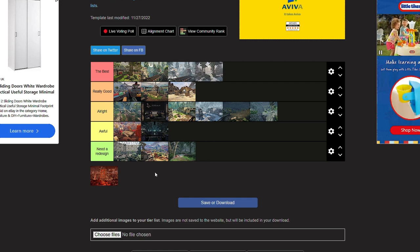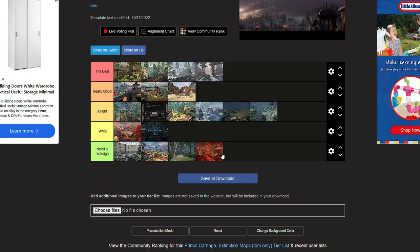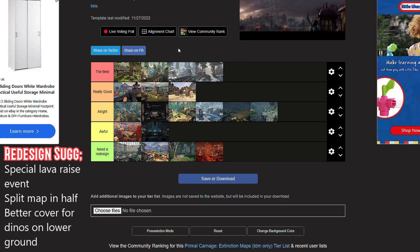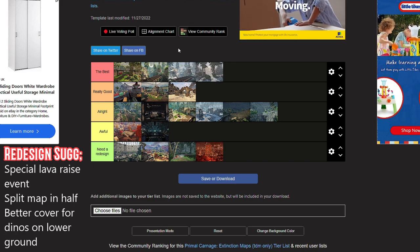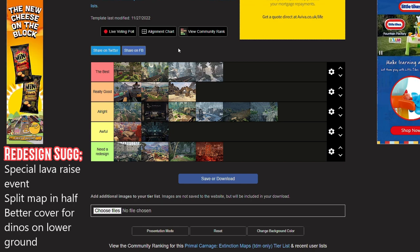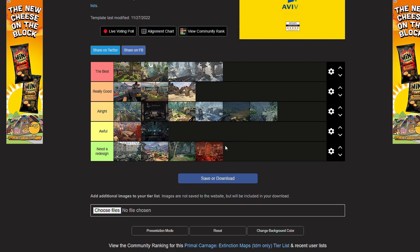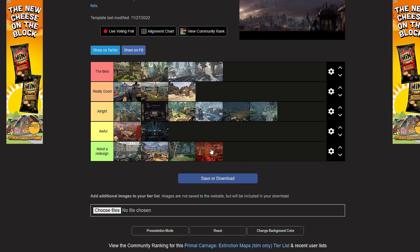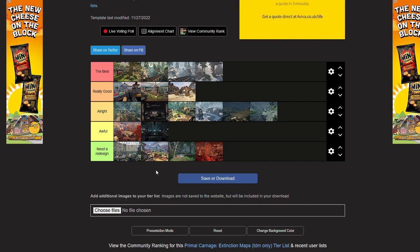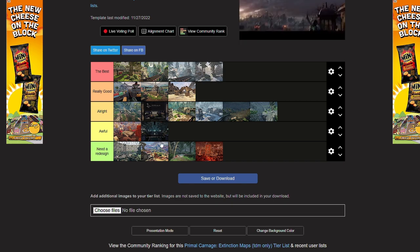The Volcano map also just needs a redesign. I love it — it's aesthetically cool — but humans have way too much high ground advantage. It wouldn't be too bad if there was a little cliff edge so dinos coming up would have some cover from fire. Like Forgotten Outpost, I'd split it in half — one half more volcanic and lava-filled, the other half the facility with lava falls in the background. And maybe an eruption event where lava overflows and you have to get to high ground to survive — that would be really cool.